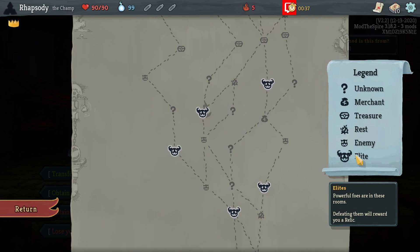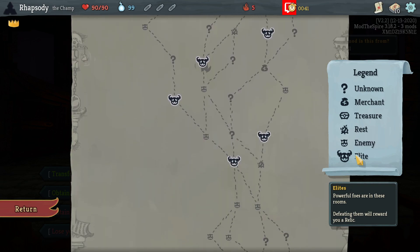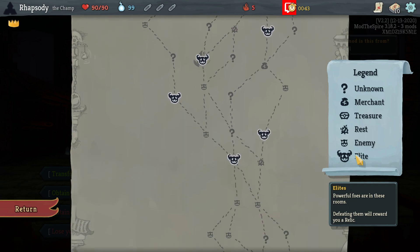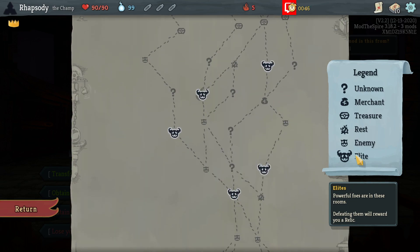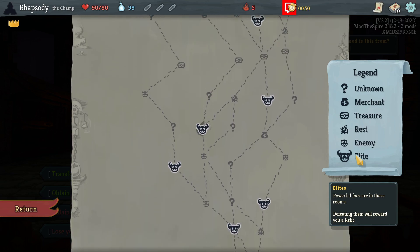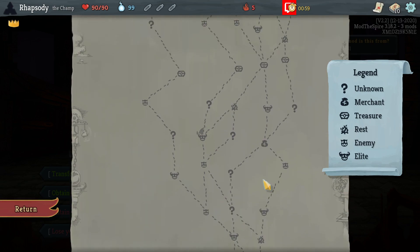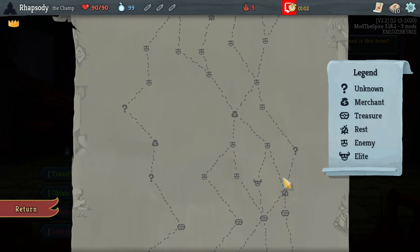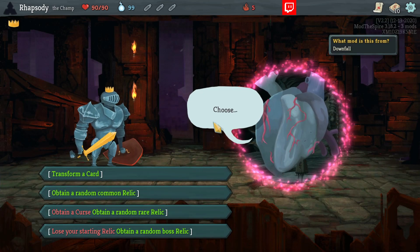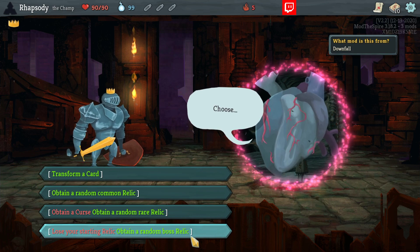I don't necessarily know if I'm going to be utilizing either of them right now. None of these paths are that great. Is there anything actually with two Elites and two Rests, even? Yes, but the Rests are super early and the Elites are late. I mean, that gives me two abilities to upgrade before an Emerald Elite. That's pretty good. Okay, let's trade.